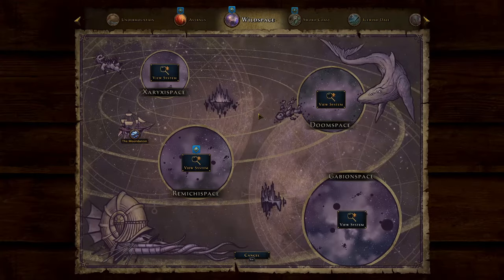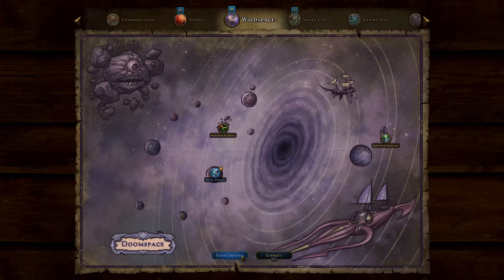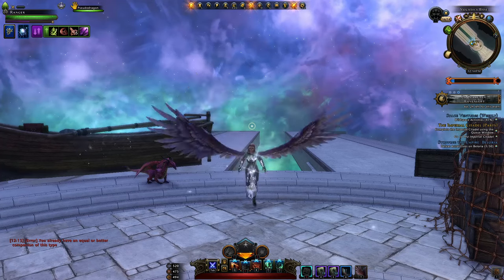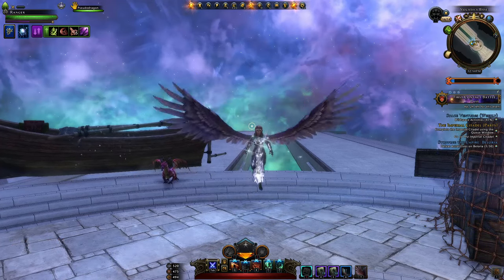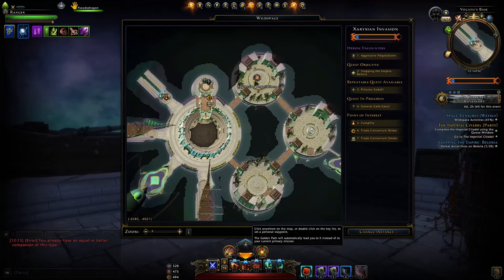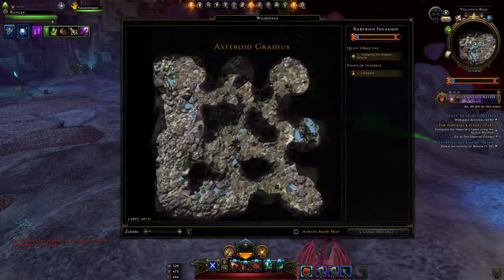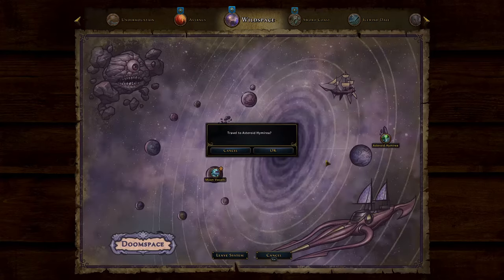Unlocking the campaign gives you access to two new areas: Doom Space with three maps, and Xeraxis Space with kind of two maps but mainly just one — the other you'll visit as part of a quest. Each of those will have a new named enemy like a mini boss and heroic encounters. The heroic encounters will be displayed like this and each area will have its own heroic encounter which will appear, but they're all on a bit of a timer.